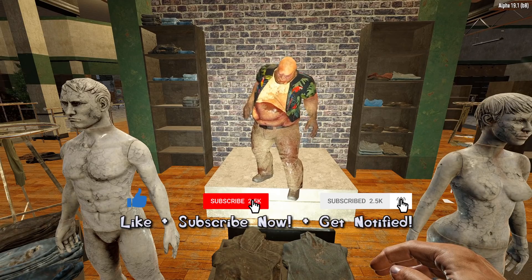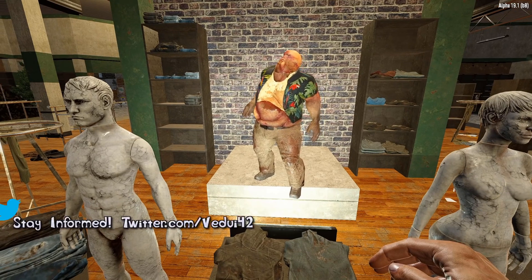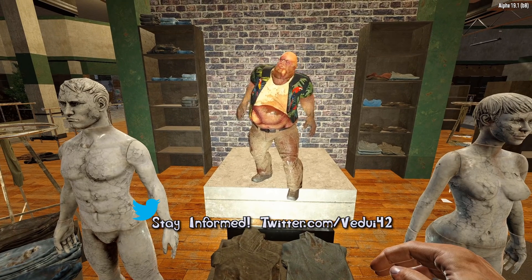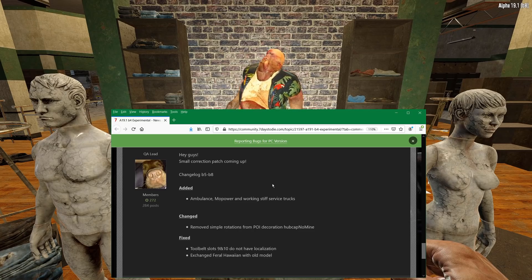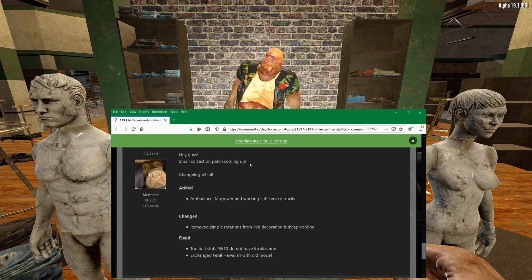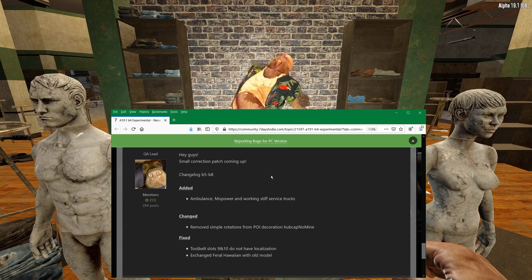However, very importantly, for those of you who are doing building, there's actually been a change snuck into the game that I didn't realize until I was trying — well, I'll get to that. It's actually a really cool thing, a pretty small one. The patch notes just say there's a small correction patch coming up, and I'm not really sure why they released this, because it seemed like nothing significant was really released. It just means more testing, more inconvenience for players and server managers. This is B5 to B8 Alpha 19.1 experimental versions — you have to be in the experimental branch.